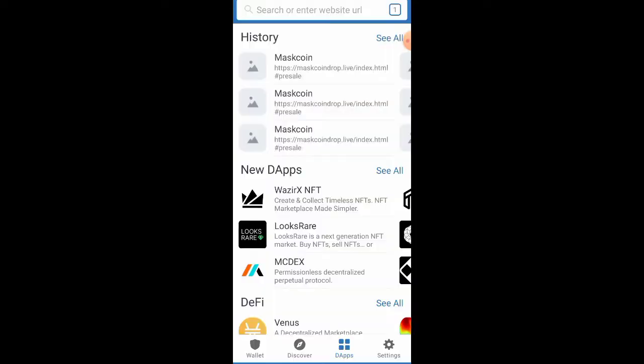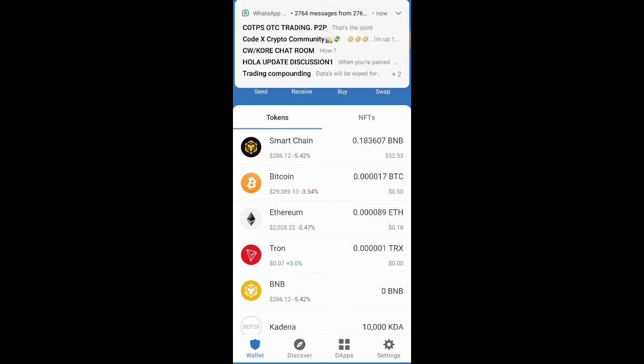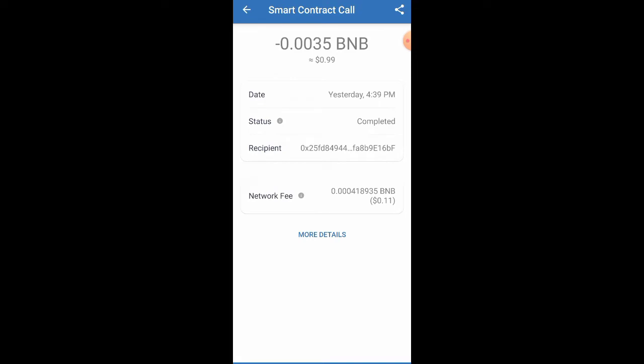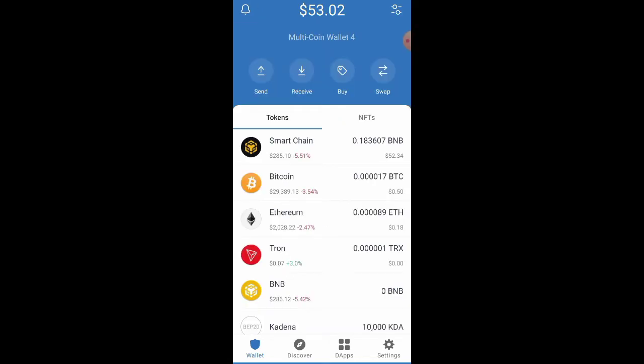I'm already on the website, but let me quickly walk you through how to get to this page. Before you start getting airdrops, you need to make sure you have some BNB Smart Chain — even if it's just three to five dollars — so that you can claim enough airdrops. The main reason we need Smart Chain on our wallet is because whenever you transfer on the blockchain there are always transfer charges, so you should take note of that.